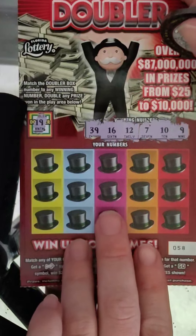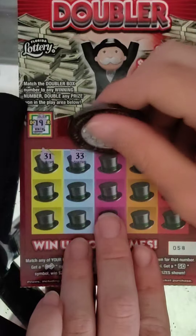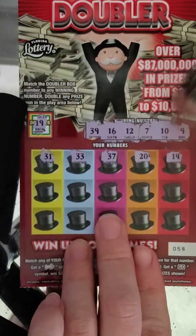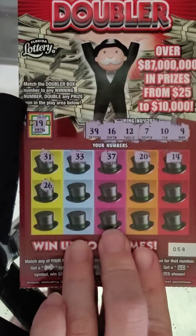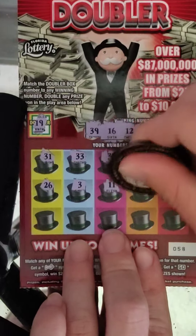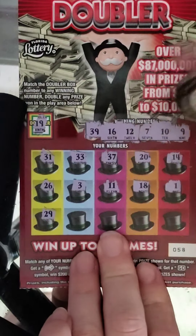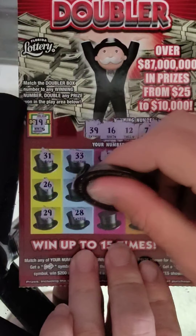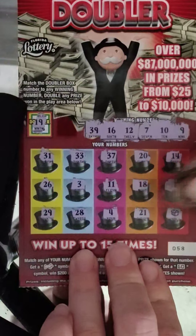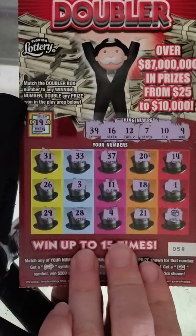No doubler box again. Numbers: 10, 31, 33, 37, 20, 14, 26, 3, 11, 18, 1, 29, 28, 4, 21 — and a win all on the $10 ticket! There we go.